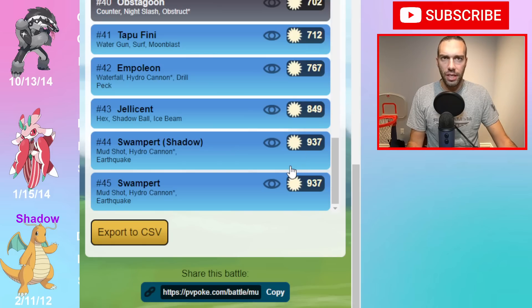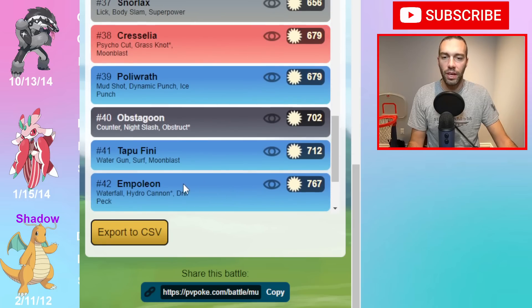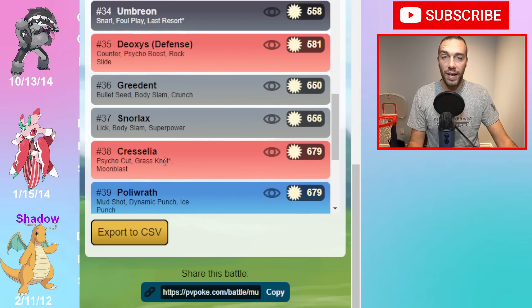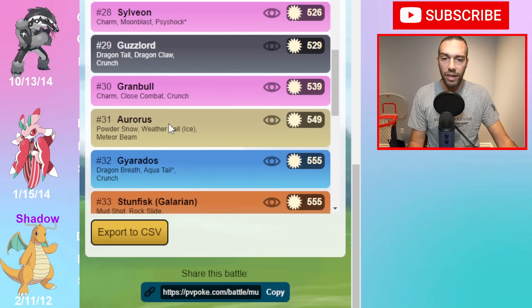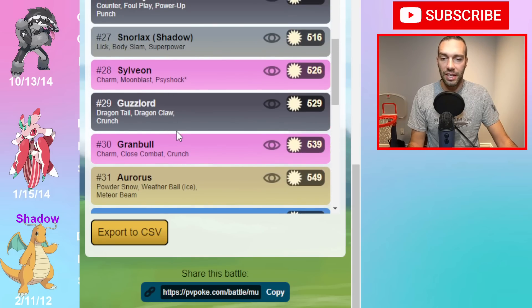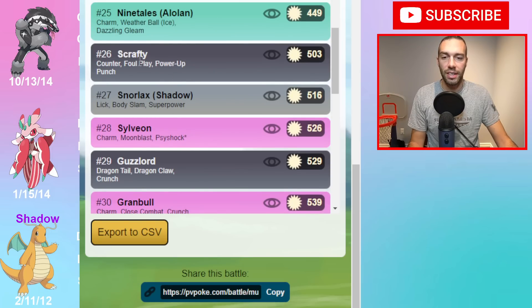It was ranked top 30 to 50 because of wins like Swampert - almost a perfect win because Swampert has nothing that's not resisted; Hydro Cannon is resisted, Earthquake is resisted. You take all the waters easily with Leaf Blade. Obstagoon falls between bug and Superpower, Cresselia between bug and Leaf Blade, Snorlax and Greedent with Superpower, Deoxys with bug and Leaf Blade, Umbreon, Stunfisk with Superpower. Great wins against fairies and Scrafty.